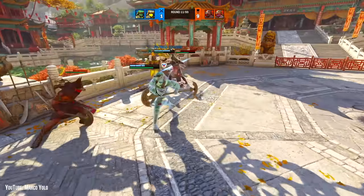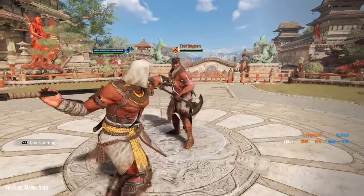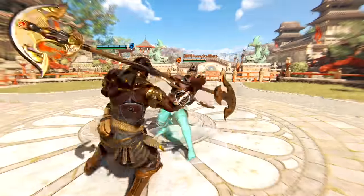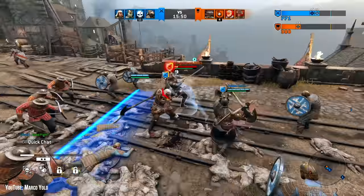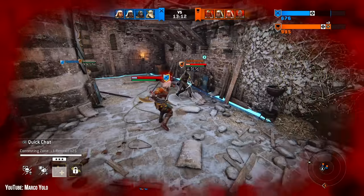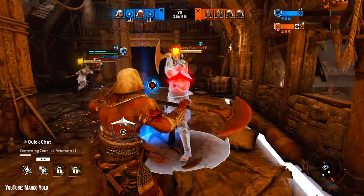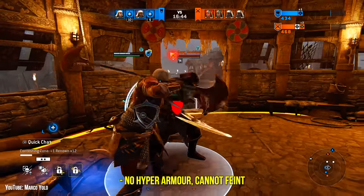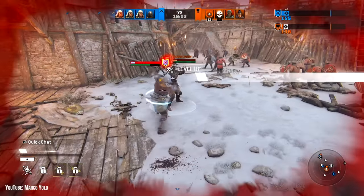The default stance, Staff Stance, is essentially big mode: big range, big damage, and big attack times. In chains, your light attacks are enhanced and everything has hyper armor. Basically, you hit like a truck and take hits like a truck, so whipping an attack to get into your chains isn't a bad idea. The bash in this stance is a good mix-up to see if your opponent is paying attention, or even has a pulse — you may need to alert the authorities if they don't dodge this in a 1v1.